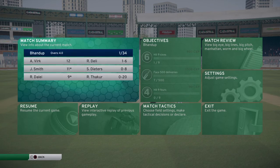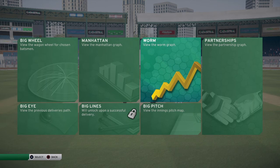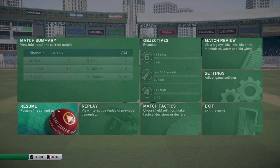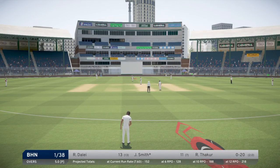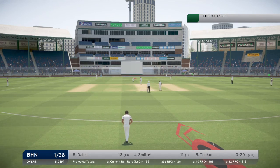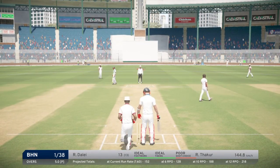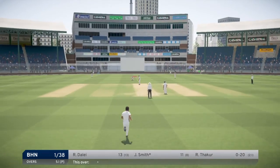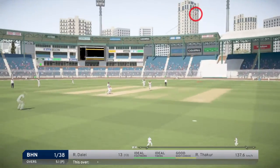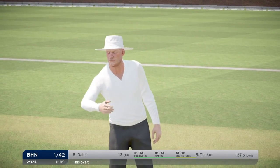You can see options in between the game: you can replay the match, see match tactics, see the match review on a big picture, and view different statistics to see how the game is going to progress. To play an aggressive shot, press L2 and time the ball. If you don't time the ball properly, the red color indicator will show that it was a poor judgment of the delivery. The shot selection matters a lot — an uppish shot is more aggressive than a brute shot.